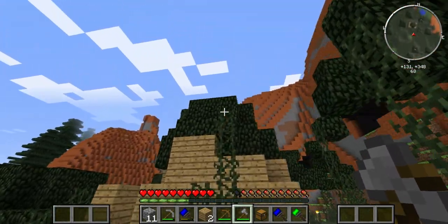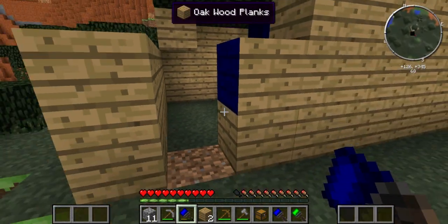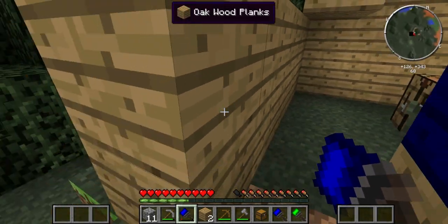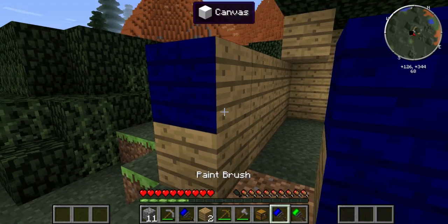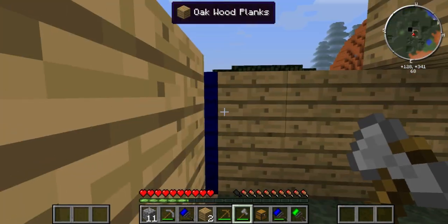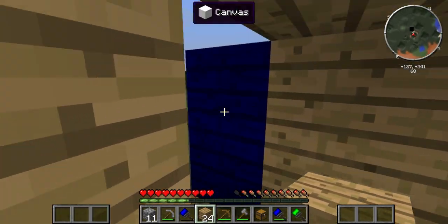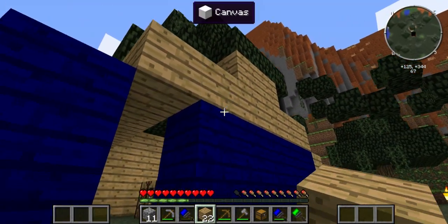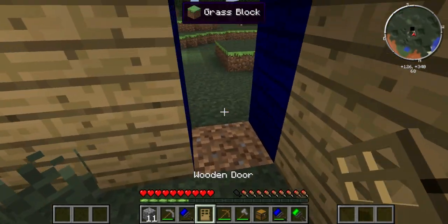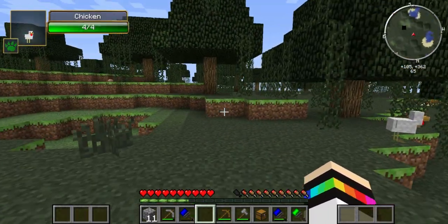Oh god this looks horrible. Oh my god, I can paint my house blue! Sorry guys, getting distracted. So that's great. Now we have got the basics — door, door. And just while we still have some sun I am going to go out and see if there are any sheep nearby.